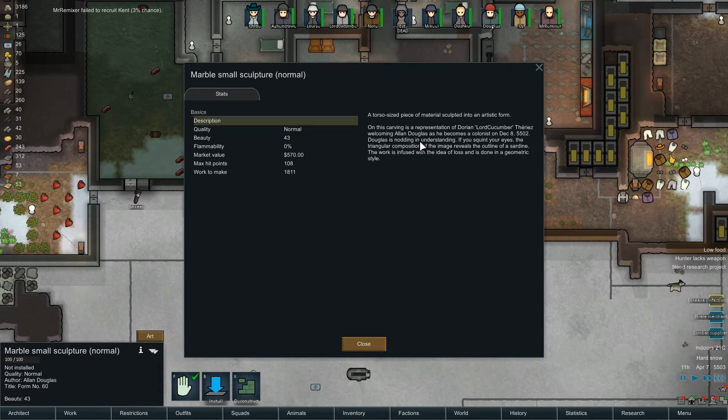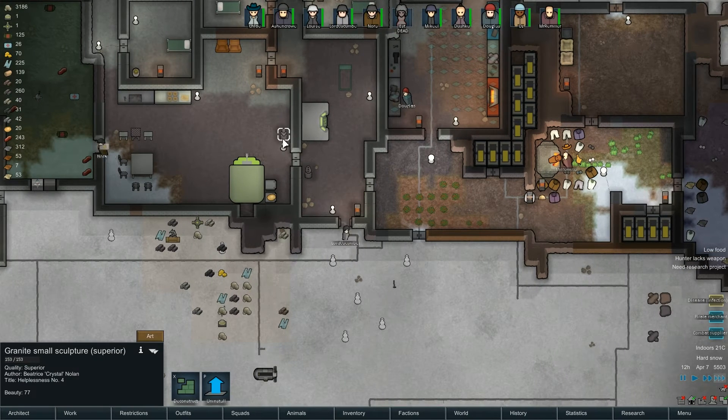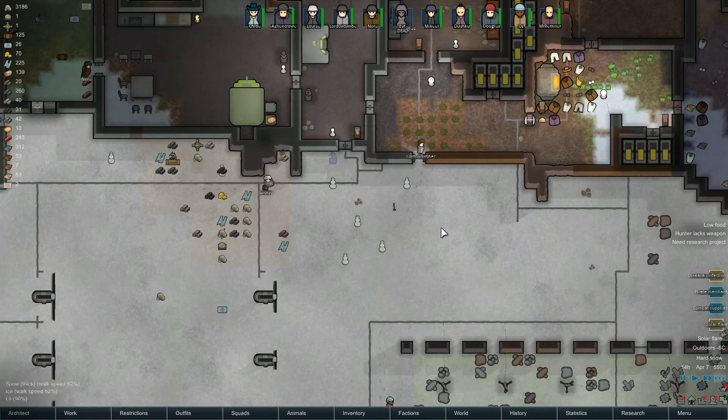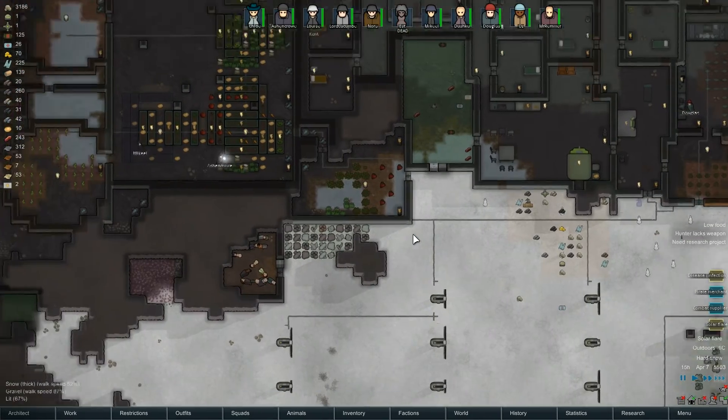A marble small sculpture - is it worthy of being part of our colony? On this carving is a representation of Dorian Lord Cucumber welcoming in Alan Douglas as he becomes a colonist on December 8th. Douglas is nodding in understanding - if you squint your eyes, the triangular composition of the image reveals the outline of a sardine. That's actually pretty good. I'm going to put it at the entrance to our base.